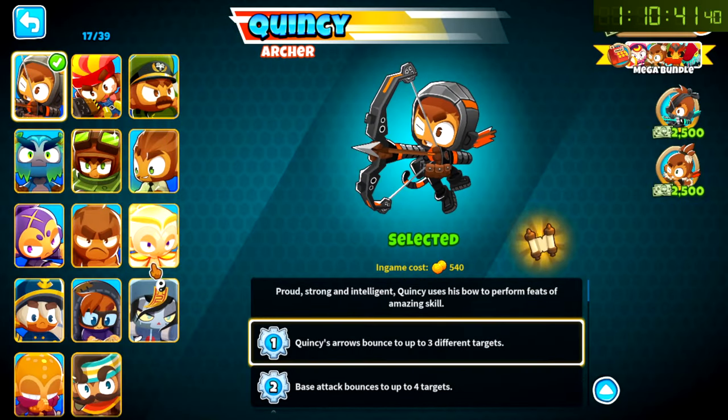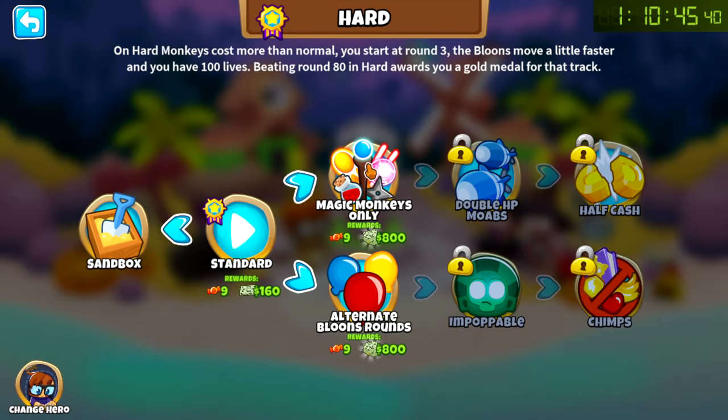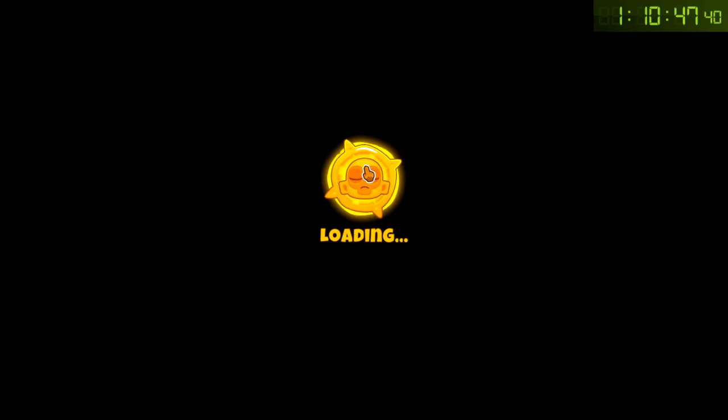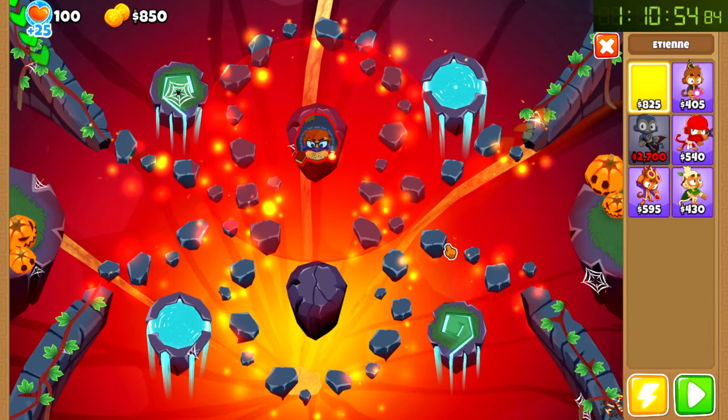Oh no, oh my god, wow. I thought the round ended so I used the ability, but apparently it was a MOAB at the end of round 79. Jesus Christ. Okay, we got that done, moving on to the next. What is this? Take the Heli. Oh, brilliant. Worst possible outcome, nearly. Okay, hard mode — and oh yeah, let's change the hero to Etienne, rocking the new skin. Yeah, let's do these first — magic only.